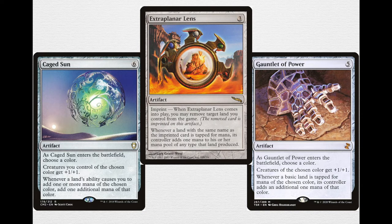This deck can produce a huge amount of mana. The first place to start is with the mana doublers: Caged Sun, Extra Planar Lens, and Gauntlet of Power. Caged Sun is a 6-mana artifact — as it enters the battlefield you choose a color, creatures you control of that color get +1/+1, and whenever a land's ability causes you to add mana of that color, add one additional mana. It is 6 mana but definitely the strongest of the three. Gauntlet of Power is a 5-mana artifact that also pumps opponent creatures, and doubles mana from basic lands for all players — so hopefully you're not playing against another mono-white deck.